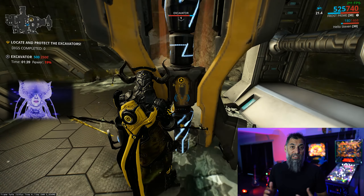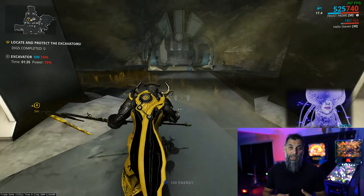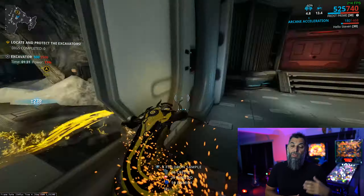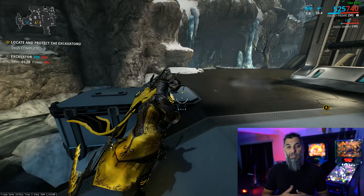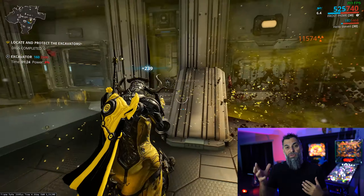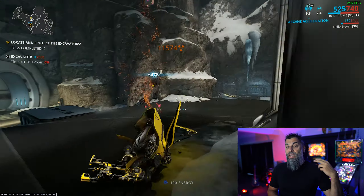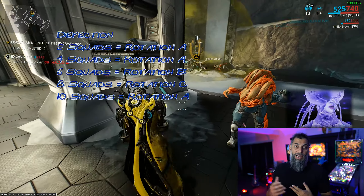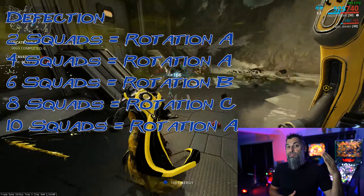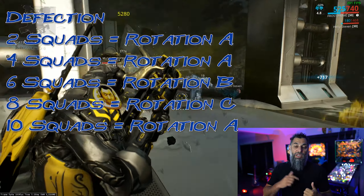Interception missions and excavation missions work differently — they work on a per-objective basis. Each excavator is one rotation. With interception, each message you decrypt is one rotation. So if you go for four, that's A, A, B, C — a full cycle. Infested missions also work on a rotation basis, but it's every two squads extracted that is one rotation. So two squads is rotation A, four squads is rotation A, six is rotation B, and eight squads is rotation C.